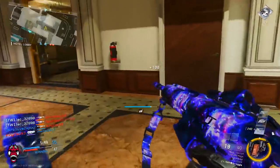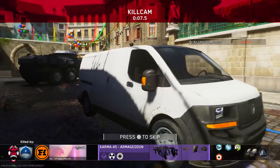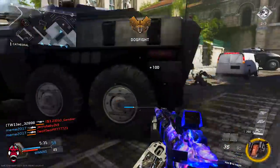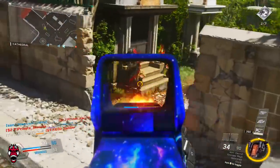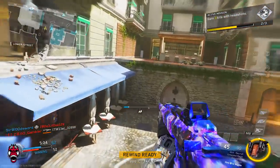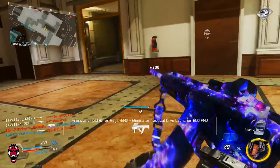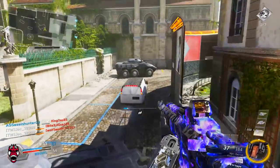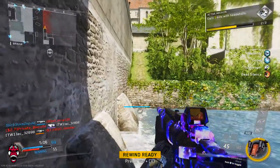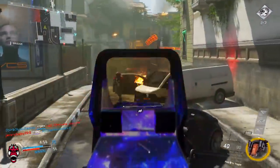Next game we're gonna throw on a regular sight like a reflex or ELO and see how we do with just semi-auto mode. I'm not the best at it in this game since I don't use many semi-autos, but we're gonna try it out for you guys just so you can see there's no alternate mode on those sights compared to the default one. Oh, I wasn't paying attention — that guy's using a nuke variant, so we ain't trying to get nuked out here.